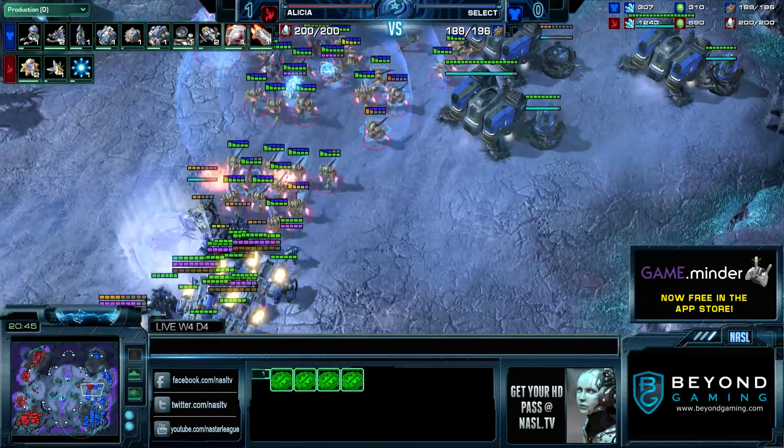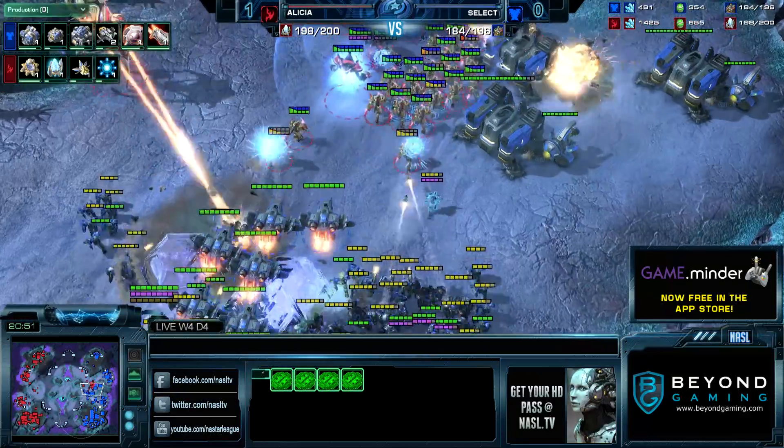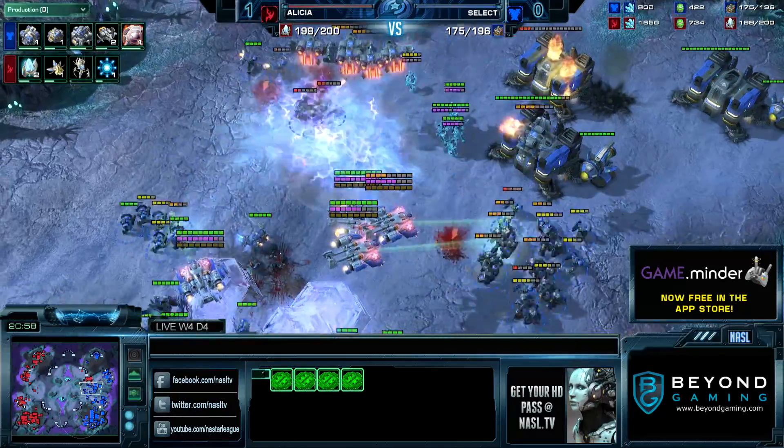He's going to try to force a fight. We have 35 Chargelots — I think that's the biggest problem for Select right now. Will he be able to deal with all those Zealots? We'll have to wait and see. Wow, those Storms were so good — Select walking right through them.